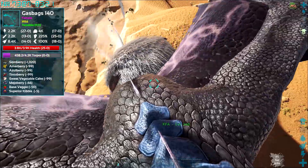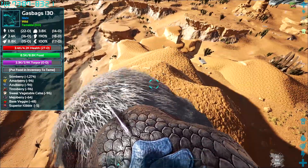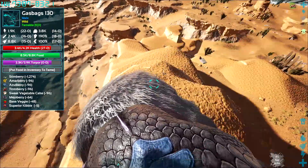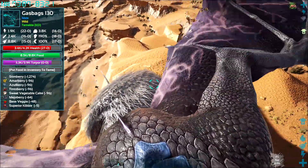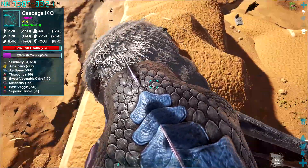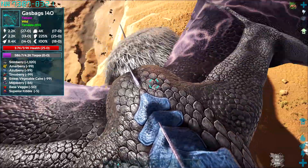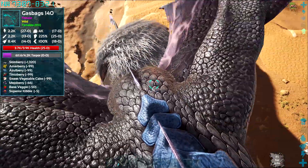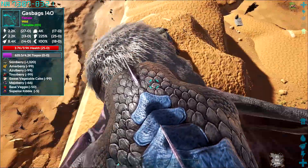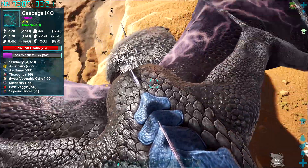I'm over here helping Fabi tame up some gas bags. We've got a 140 female and a 130 male - that one's got a decent pre-tame health of 27 points. The rest of the stats are pretty average but this female has got 25 base health, 25 melee, 27 stamina. Oxygen is pretty bad but the stamina and health could turn out quite good.